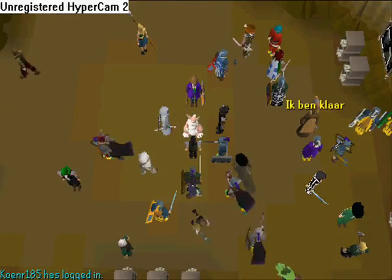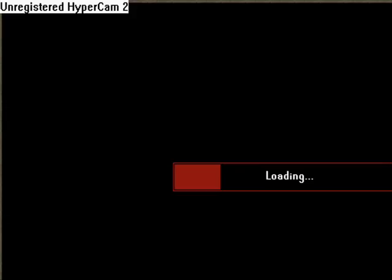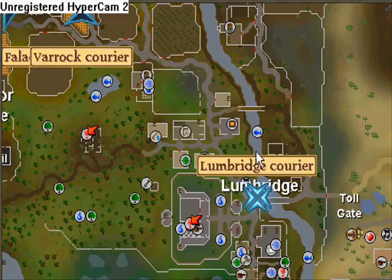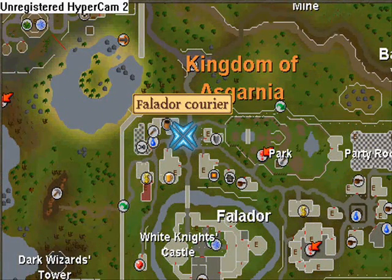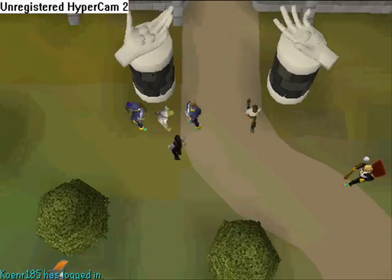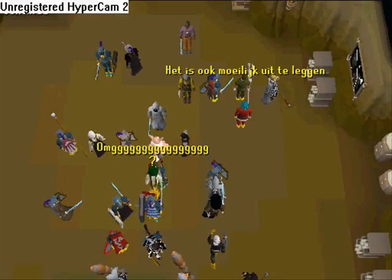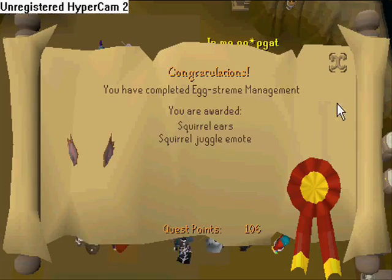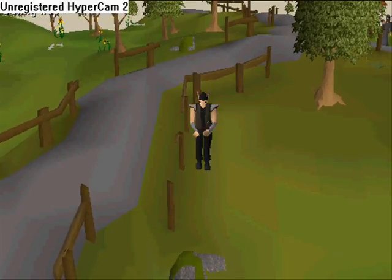Now we have to be the package deliverer. We will need to go to Lumbridge, Varrock, and Falador to deliver our packages — you will have them in a box. Home teleport and go to Lumbridge, then the underground exchange, then the general store at Falador. Head back and talk to our bunny, and you will receive your reward: squirrel ears and an emote. Thanks for watching, bye!